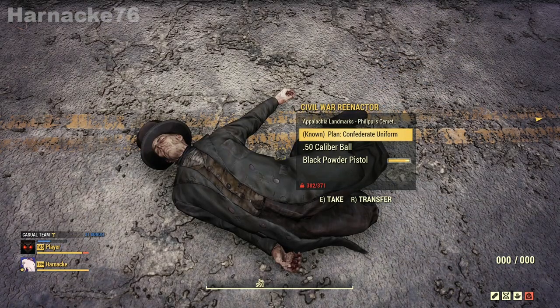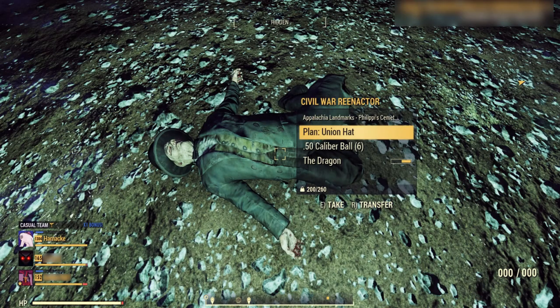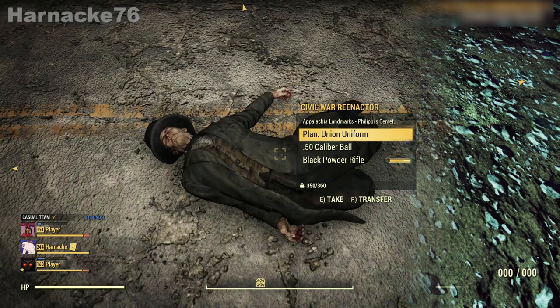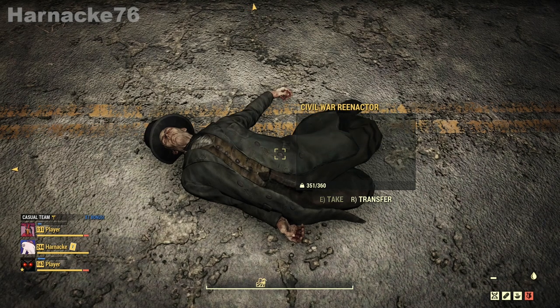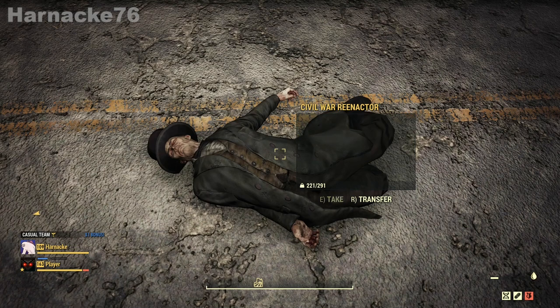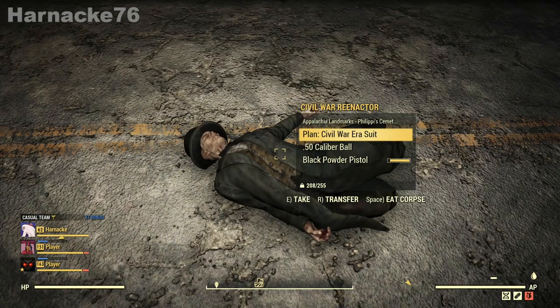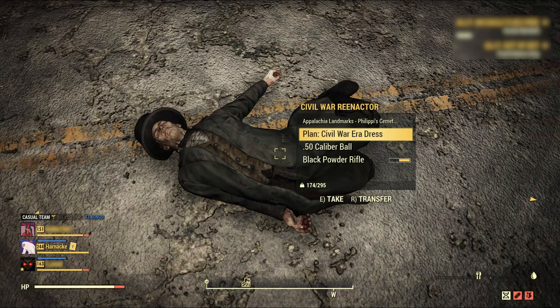On this character I found the Confederate uniform plan. On this one, one of my friends found the Union hat plan. On this one I found the Union uniform plan. On this one I found the Civil War era top hat plan. On this one I found the Civil War era suit plan. And on this one, one of my friends found the Civil War era dress plan.